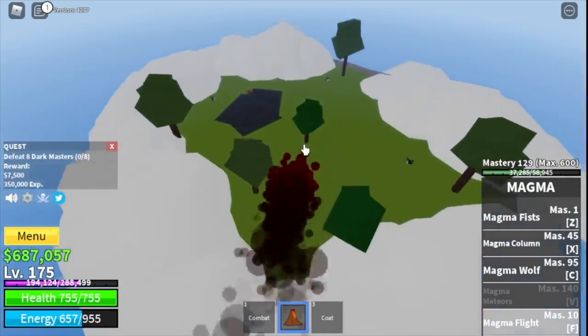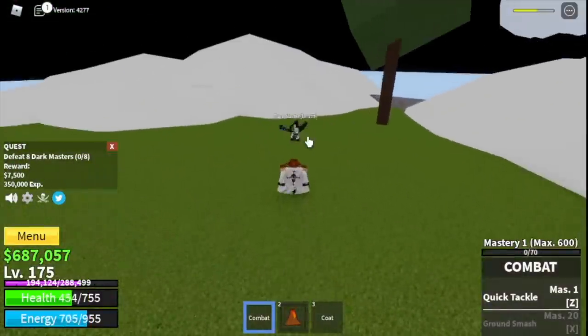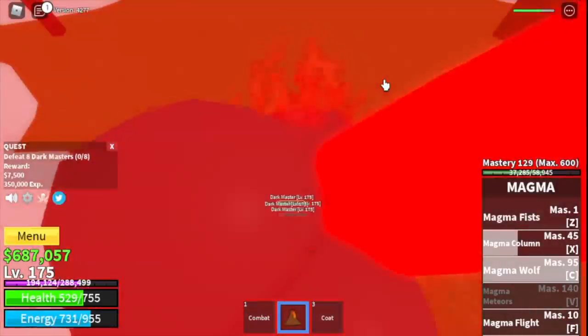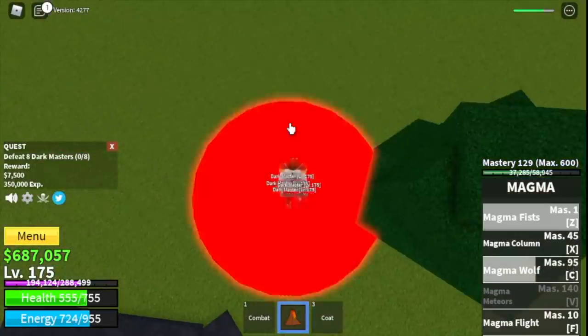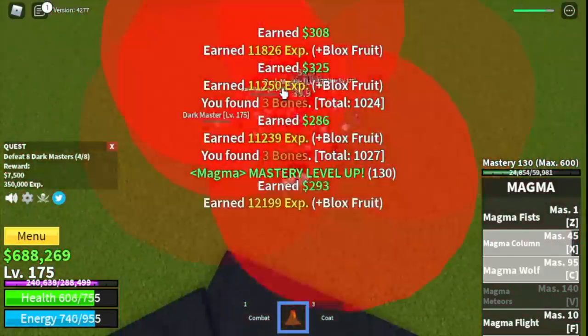Next stop: the dark masters. Same as other mobs, lure four at a time and defeat eight. Logia is not in effect yet, but as soon as the level requirement for the dark master is met we're going to level up here. The goal here is to reach level 225.